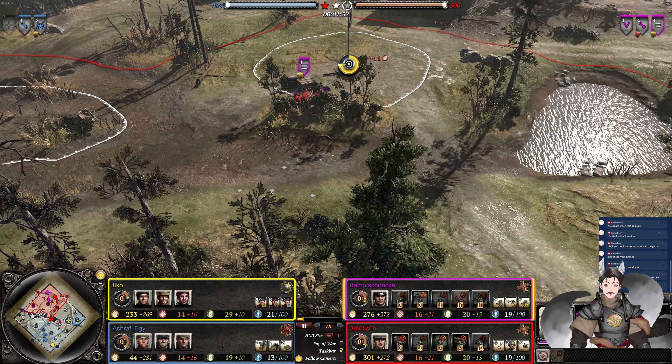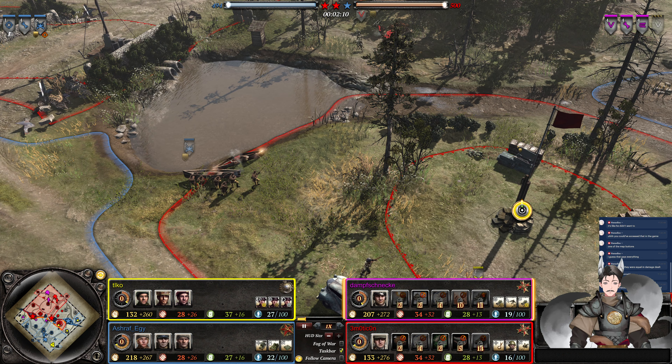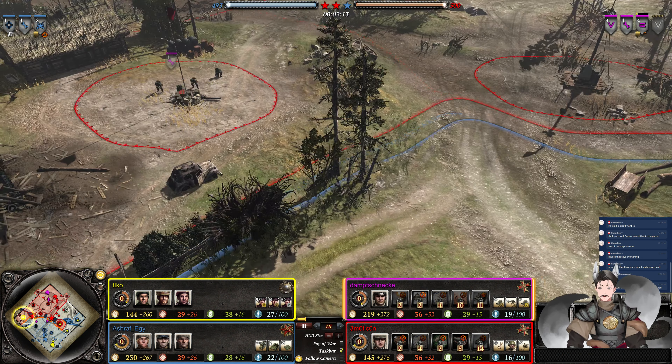Grenadiers eyeing for some light cover, engaging the intersections, who are now in heavy cover. Penals rotating around — there's plenty of light cover behind these canoes. Looks like the Soviet player goes for a sniper. The red Wehrmacht player is also eyeing a sniper. The magenta player is going for just Grenadiers, and we've got the King's Grenadiers moving forward.